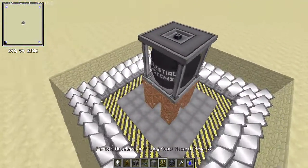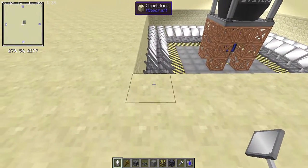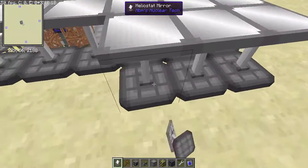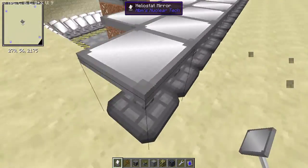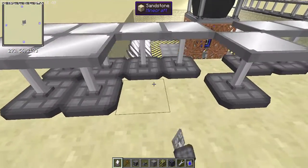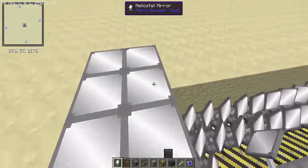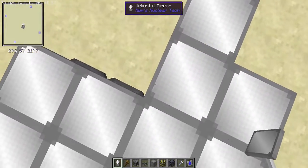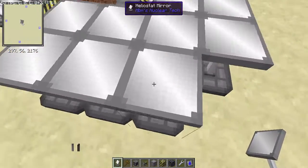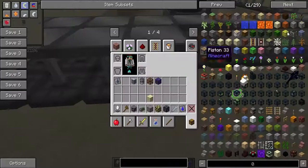The boiling water turns to steam, which turns turbines — basically the same as nuclear power but a little different. Go up and place more heliostat mirrors; I'm going to place two layers, but you can go as high as you want. In my testing I managed to get about 80 kHe per second with three layers, which is really, really good for early game and will get you pretty much through the entire early game.